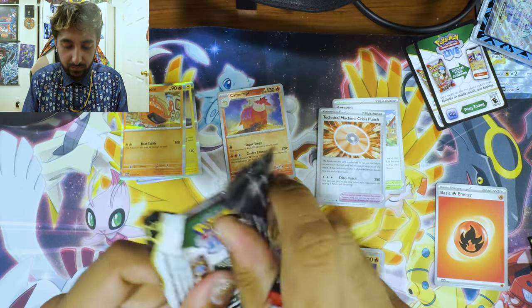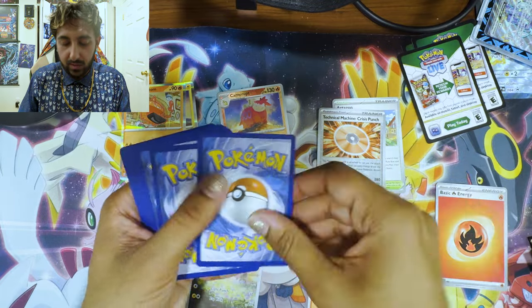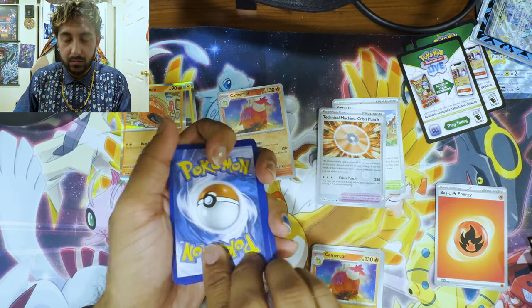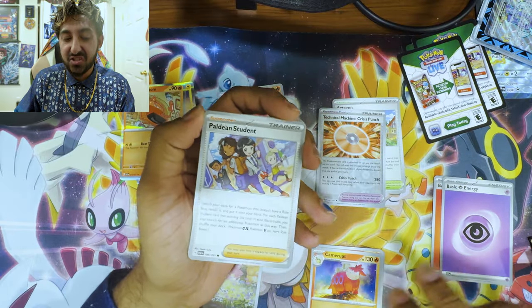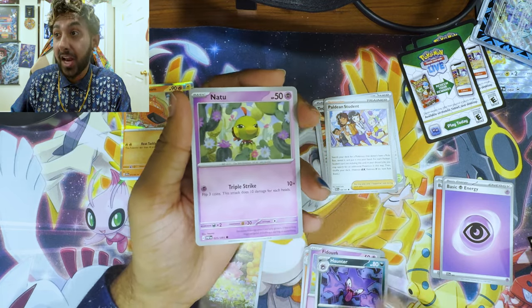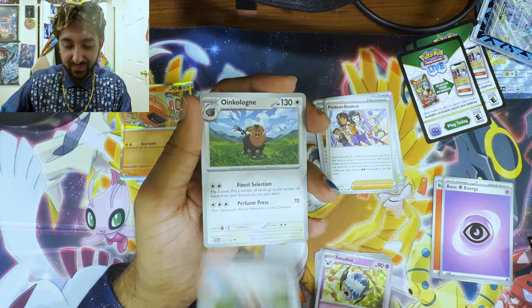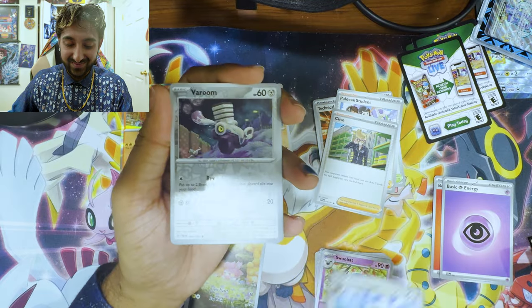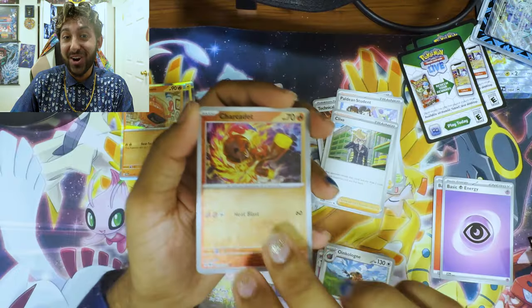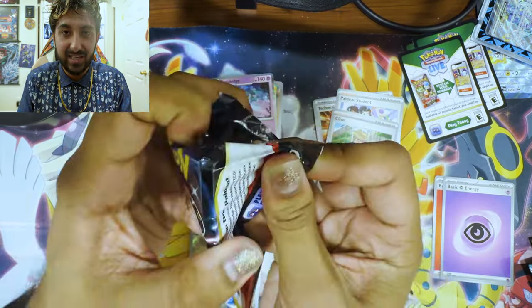Number three — I'm gonna guess steel. That's Psychic. Paldean Student, Zacian, Haunter, Natu, Swoobat, Klefki — I like his jacket. Oinkologne. A reverse holo Kadabra. Charcadet. And a rare Ceruledge — I love Ceruledge. Let's keep going.